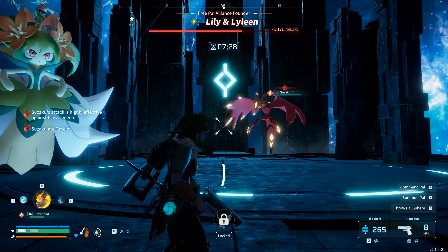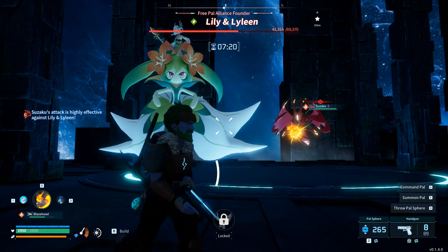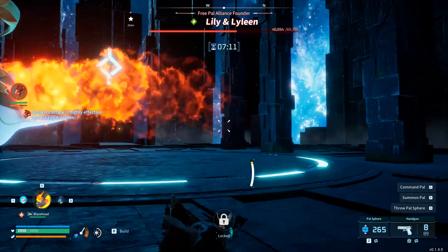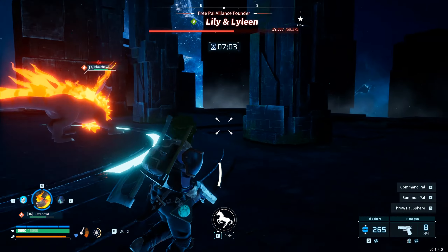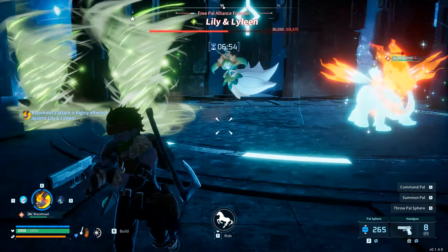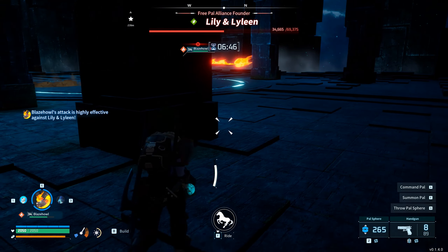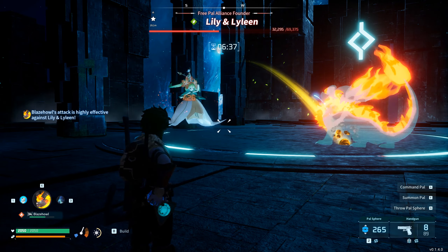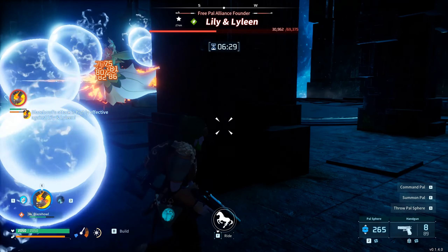It ate an omelette while it was fighting! I'm just going to keep using Blaze here because it's doing the most damage. I did switch his move — he doesn't do the ring of fire anymore. I liked that move but it was a 50-50 chance it would hit or miss, and most of the time it missed, so that's why I changed it. Now it has the flaming floor. Watch the balls, dodge them and dodge them.